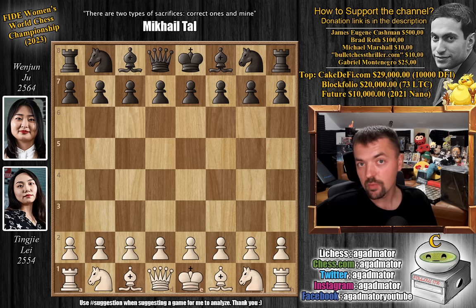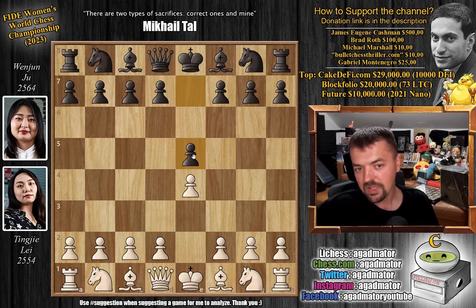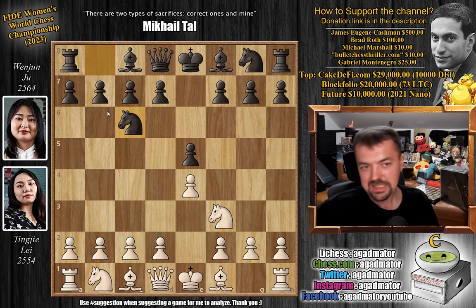In this game, Leitingje has the white pieces — she only has the white pieces in game 5. It takes a bit of a different turn than when she played with the white pieces in game 1 and game 3, because here we have the exact same opening: e4, e5, knight to f3, knight to c6.